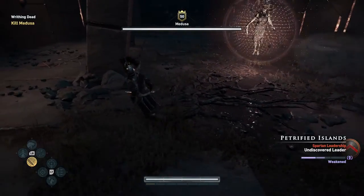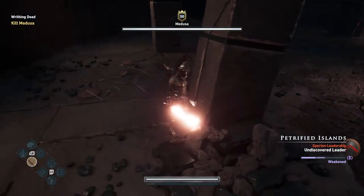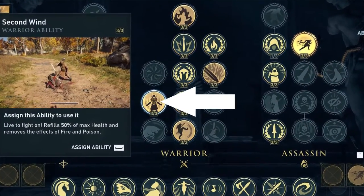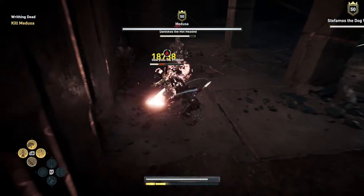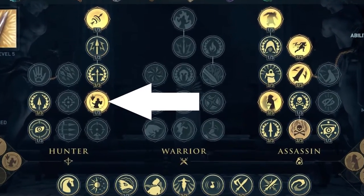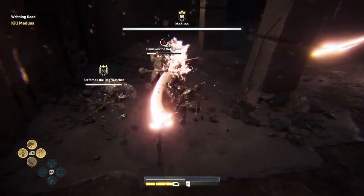First of all, make sure you have two important abilities assigned. One is Second Wind, which is a health-restoring ability — very helpful throughout the game. The other is Devastating Shot, which is useful when you use your bone arrow. These two abilities consume just one adrenaline bar at a time.